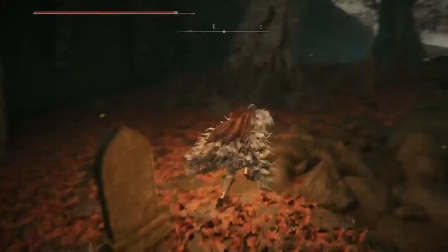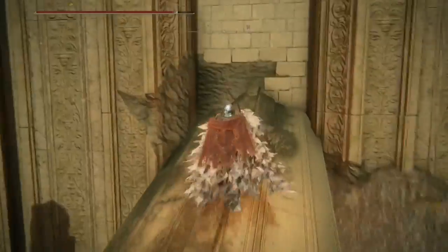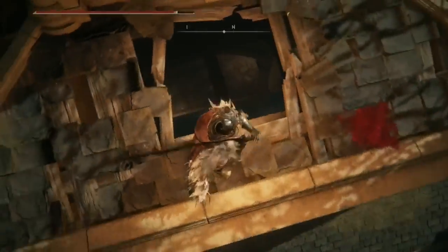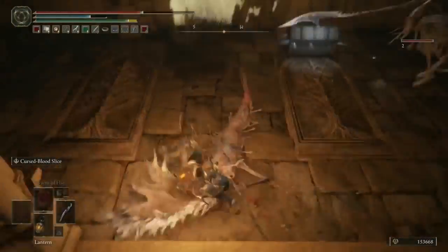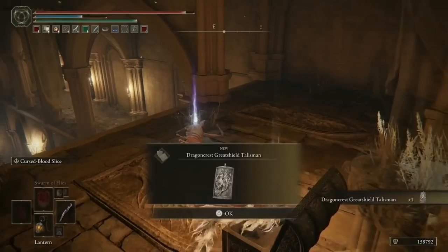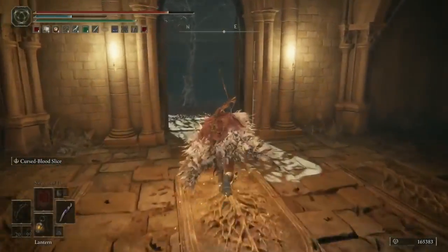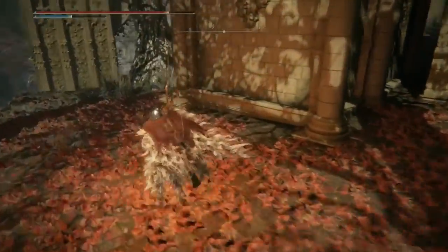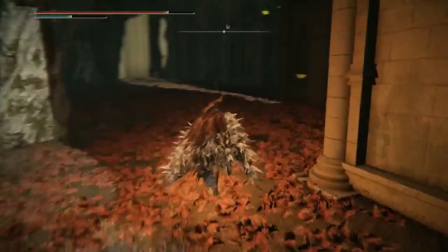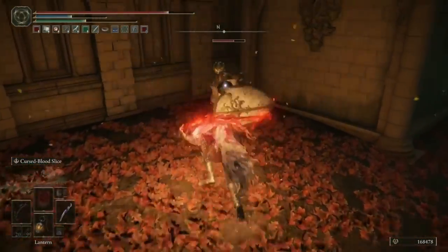Once you've grabbed all the loot, head back toward the building. Before going the other way, take this ladder up and jump through the hole in the roof. Loads of Kindreds and Lesser Kindreds will spam the Pest Threads attack at you — be very careful. Once you've dealt with them all, you can get the Dragon Crest Greatshield Talisman from this chest. Jump back down and this time when we head out of the building, go right. On this side is a load of Soldiers and Royal Knights — an absolute ton of them.